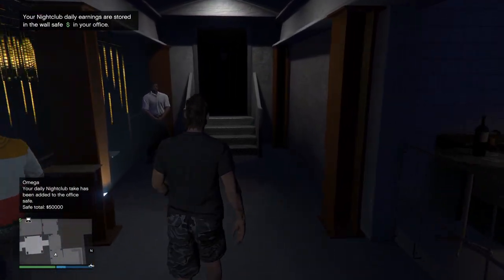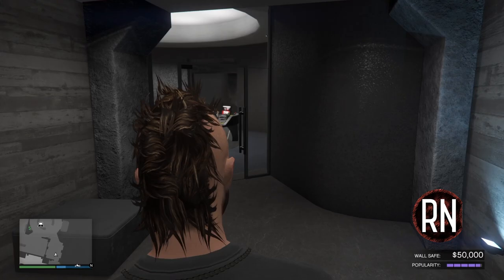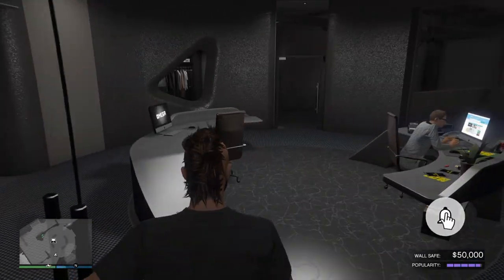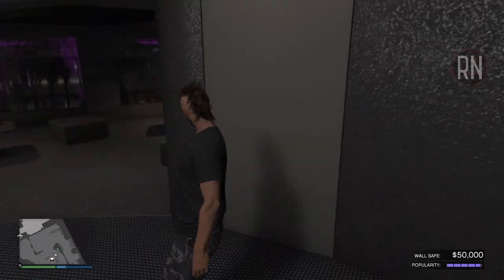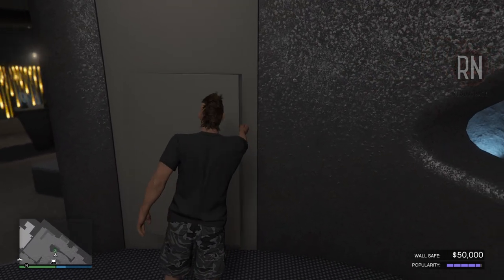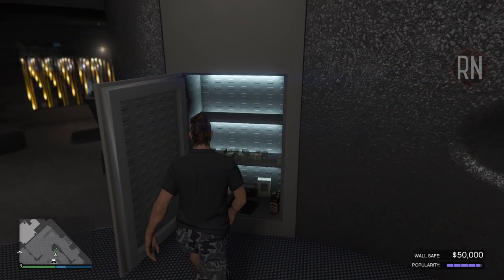You earn money through the popularity of your nightclub. Keep that maintained and your safe will fill up with $50,000 every in-game day, or 48 minutes real-time. The popularity of your nightclub, shown in the bottom right-hand corner of the screen, will decrease by 5% every time that 48-minute mark hits. Once that's happened twice, your profits will start to go down. So you will need to do a promotion mission roughly once every one and a half hours to maintain that $50k profit margin.